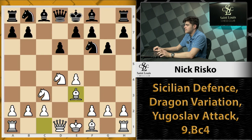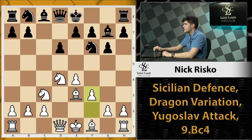The next move is Be3, and this is what helps turn into the Yugoslav Attack. We want to make sure all of our pieces are being developed, and Be3 gets our dark-square bishop out. We play Bg7 to fianchetto our kingside bishop. And then we play f3.